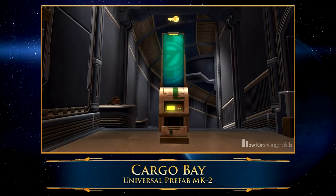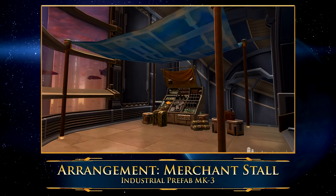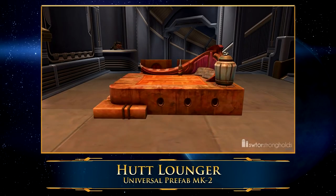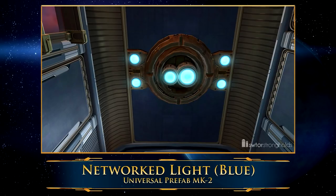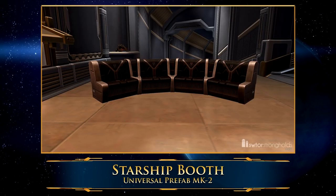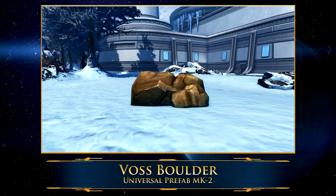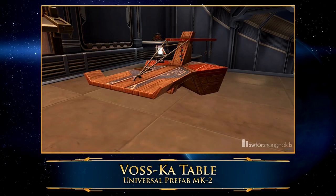In the Universal Prefab MK-2 set, you can get the very useful GTN for your wall or the cargo bay for your personal green bank. On top of that, there's a bunch of really nice decorations including Jedi temple chairs, some starship furniture, and some different types of couches and benches. Really starting to get into the nicer crafted stuff.